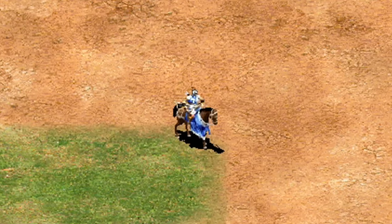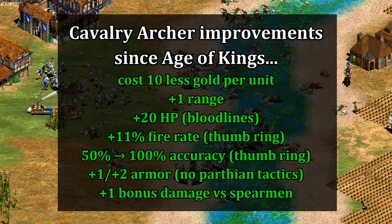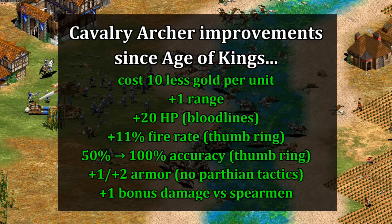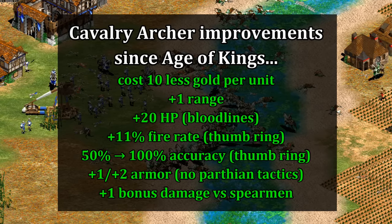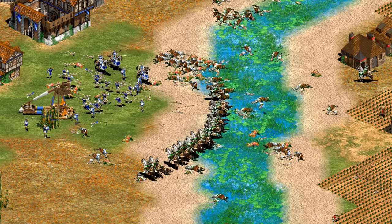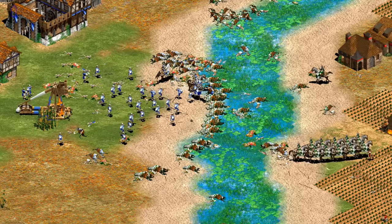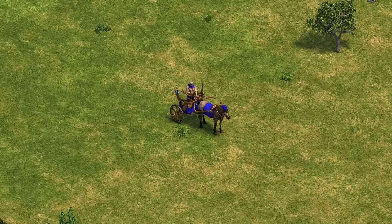I want to take a quick detour and briefly talk about the cavalry archer in Age of Kings. I would contend that the cavalry archer at release was notably underpowered. Consider: they're now cheaper, have one more range, up to 20 more HP, fire up to 11% faster with much greater accuracy, and some civilizations get them with more armor and a larger bonus against spearmen. Despite all these improvements, outside of a few civilizations with strong bonuses, cavalry archers really don't dominate the meta.